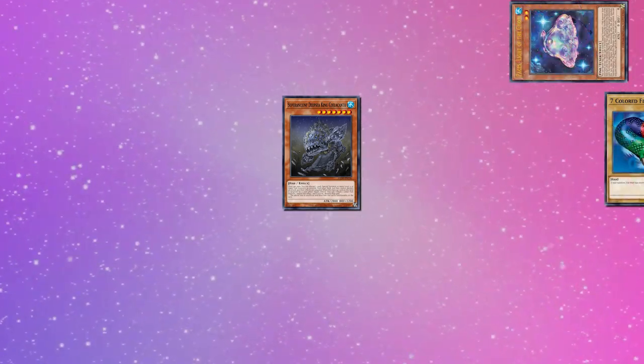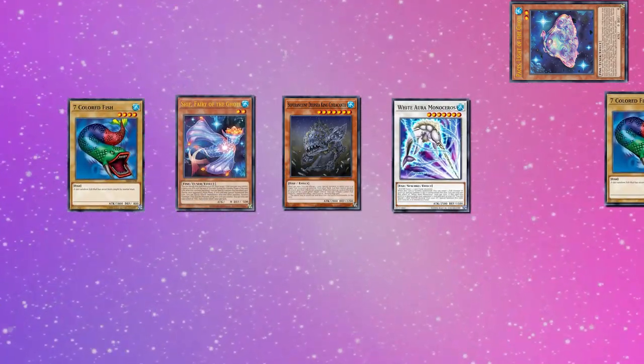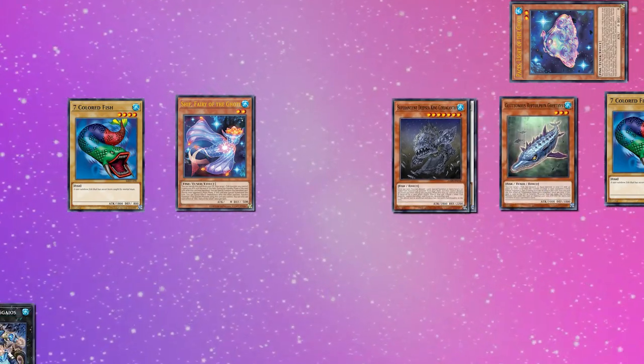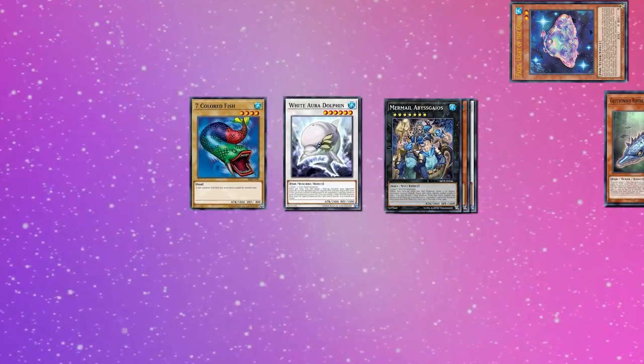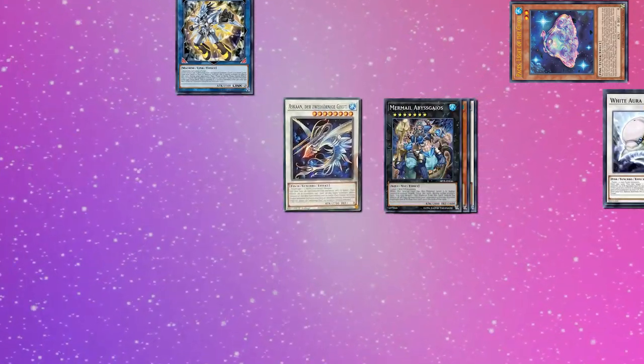For the first combo, we'll summon Greethys, Schiff, and any two level 4s. Synchro Greethys and a level 4 into White Aura Monacerous. Monacerous effect brings back Greethys. Then overlay Monacerous and Colacanth into Murmael Abyskaios. Greethys effect brings back the level 4. Synchro Schiff and a level 4 into White Aura Dolphin, link Greethys and a level 4 into Halk. Halk effect summons another Paces. Synchro Paces and Dolphin into Ascon, then pass turn.